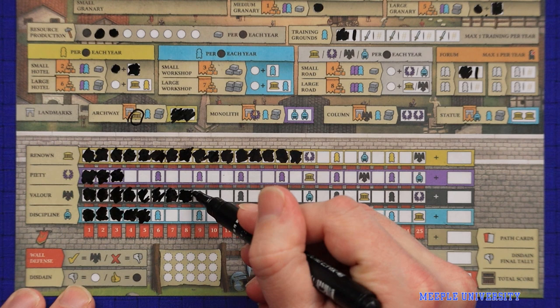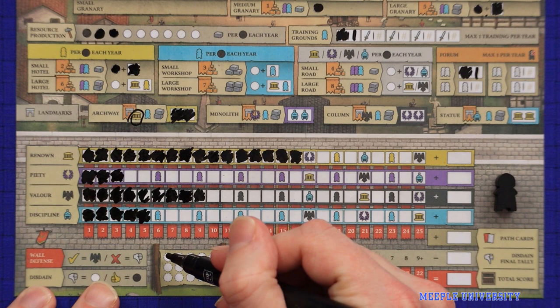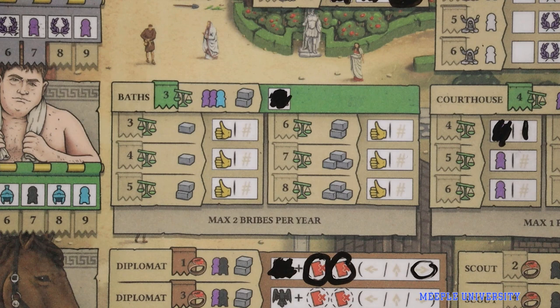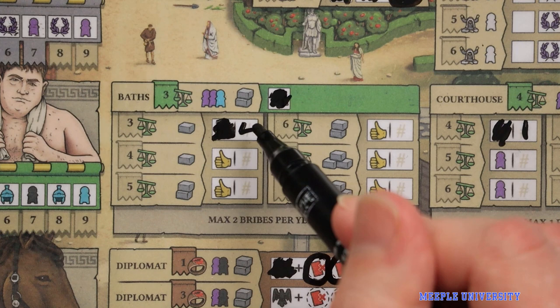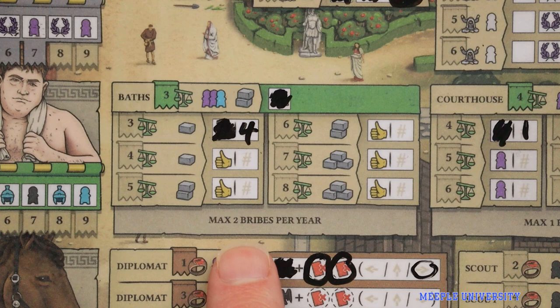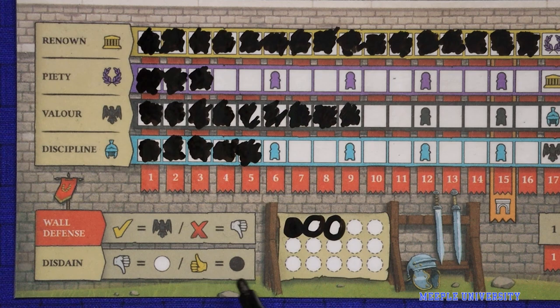Valor points are gained by crossing them off on your valor track, and if you gain a soldier as a bonus you will have that at the start of the next round. Any disdain you get is circled but not filled in on this track. Disdain will be worth negative points at the end of the game, and once you've got it the only way to get rid of it is to take the bribe action at the baths. To take this, spend the resources shown, cross out the thumbs up arrow and write the current year number into the box. You can take a maximum of two bribe actions per round. Each bribe allows you to fill in one of your disdain circles so it no longer counts towards your negative score.